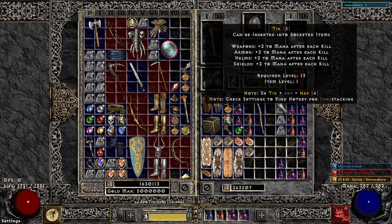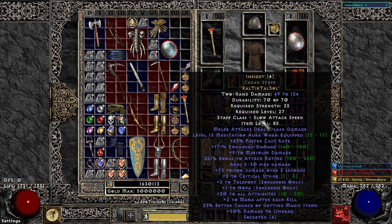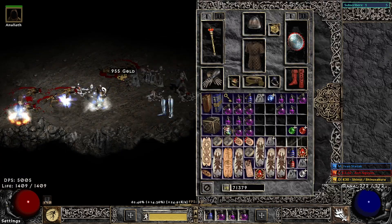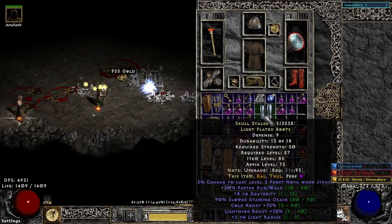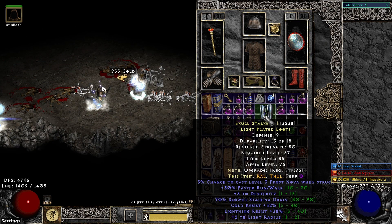For the Act 4 mercenary, I wanted to make Insight, which rolled level 15 Meditation Aura — very good for him — and also lots of FCR since he is a caster. The boots — oh, the boots — 30 faster run/walk and dual res with some dexterity. This is really, really good early on.